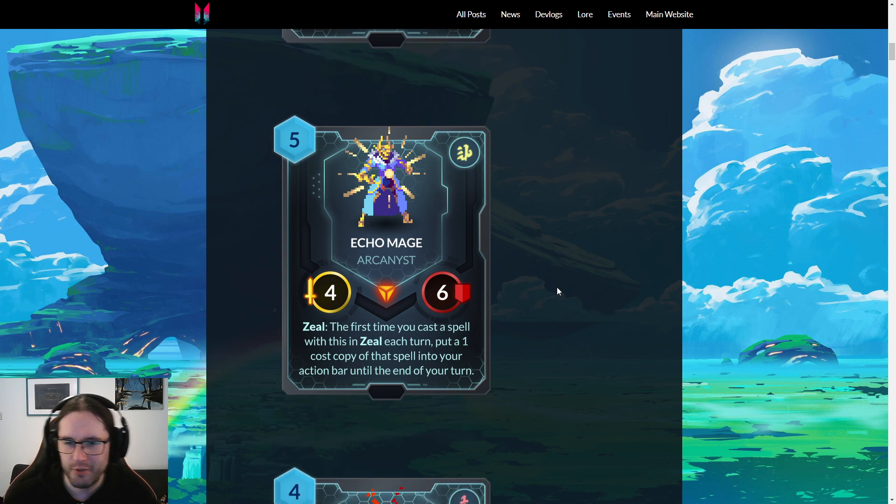Speaking of six-toughness cards that go well with cheap spells — Echo Mage. Five mana, four-six Lionel minion, Zeal: the first time you cast a spell with this in Zeal each turn, put a one-cost copy of that spell into your action bar until the end of turn. This isn't written on the card, but I understand the copy is ephemeral — if you don't cast it that turn it goes away and you can't replace it.